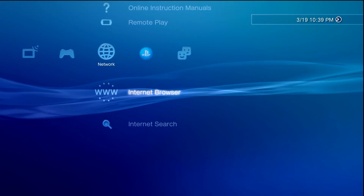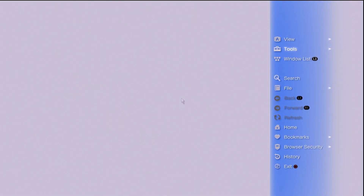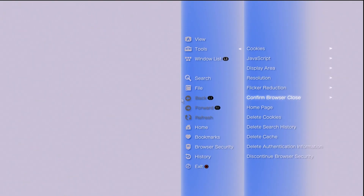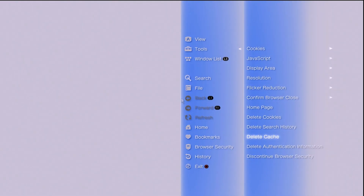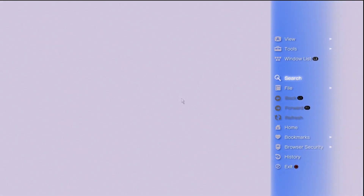Since we're on the latest HFW, navigate over to the internet browser and open it up. We're going to go through the preliminary steps: hit the Triangle button, come up to Tools, go to the home page and make sure it is set to use blank page, hit OK. Go to Tools again and delete our cookies, delete the search history, delete our cache, and delete authentication information. It's also recommended to set Confirm Browser Close to off.